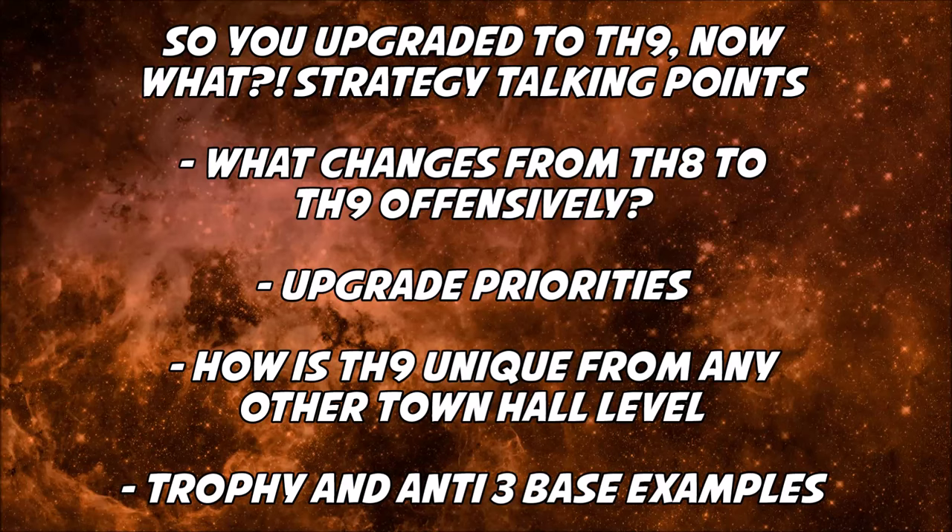Speaking of priorities, the whole upgrade game changes as well. What would your upgrade recommendations be for a newer Town Hall 9? If you're brand new to Town Hall 9, the first thing you want to do with your gold is upgrade your clan castle — you get five extra housing space spots, you're able to hold 30 troops now, you can carry a golem and a lava hound. The more troops you can bring to battle, the more successful you can be.